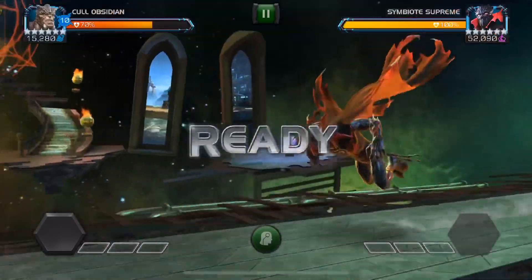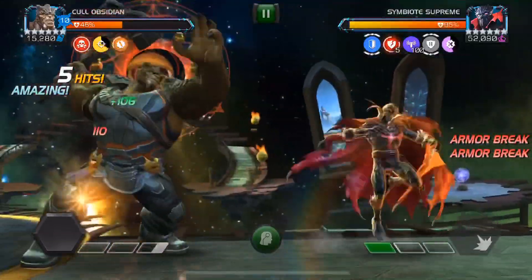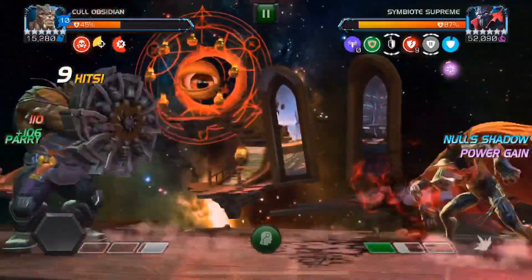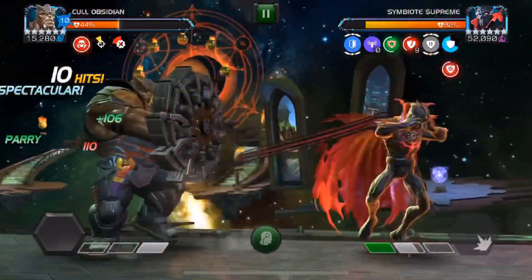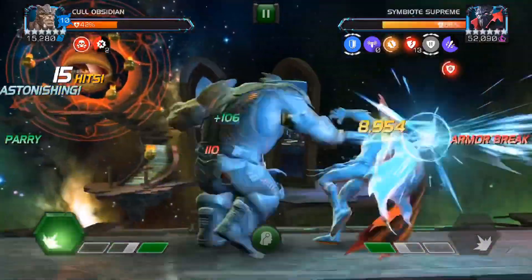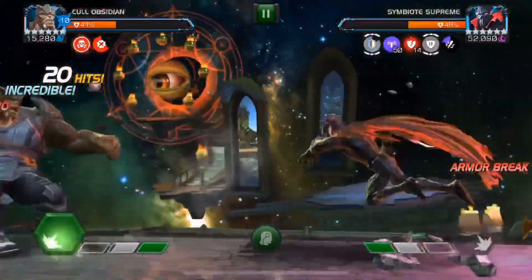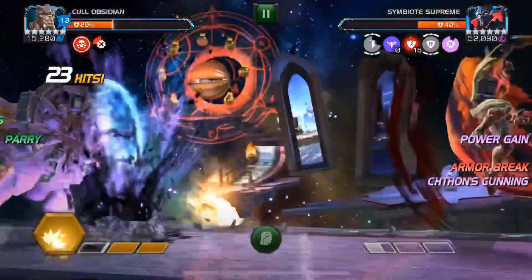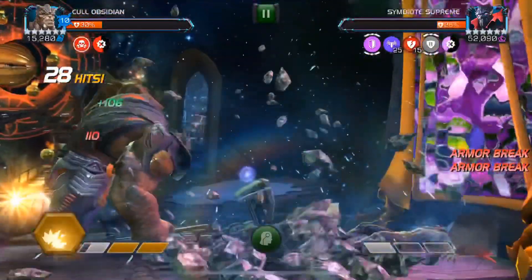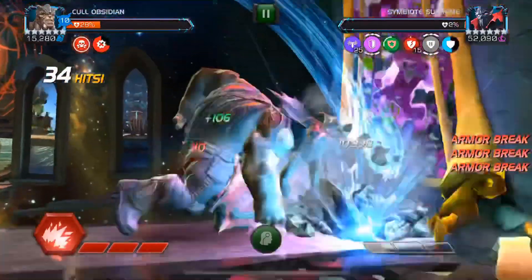Now we move on to the Symbiote Supreme — the last fight of the video. As you saw, we took a huge chunk of health at the beginning because Symbiote Supreme negates all our active buffs, so we don't have any Thanos' favors. Our tactic is fairly simple: stack as many armor breaks as we can to deal insane damage. We get a casual 12k medium hit, try not to trigger dexterity, and a 20k crit on a single heavy attack. With 15 armor breaks on him, we parry his level 2, hit insanely hard, disable the life cycle node, and we're done — without any Thanos' favors, without any route.